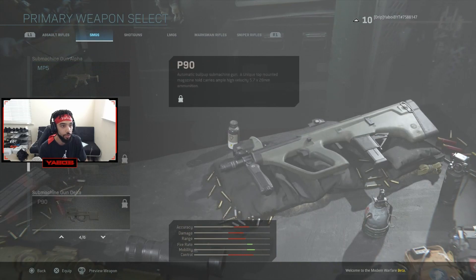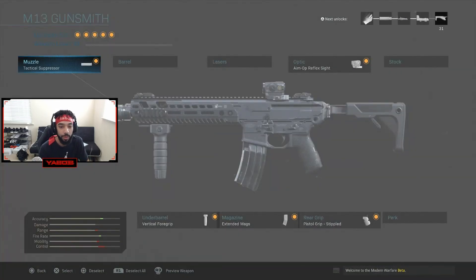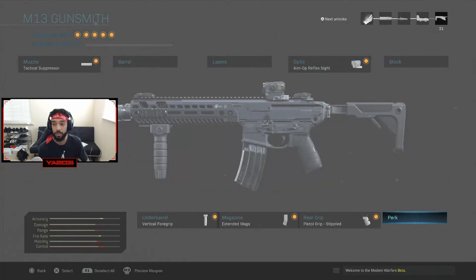If you scroll to the right you'll see Gunsmith right here. Click on Gunsmith and there's a whole bunch of different things. As you level up your weapon — as you can see, my next unlock will be a tactical grip for the underbelly at level 31 for this gun. So as you level up your gun you get different attachments, and you also get perks on your guns this year, which is pretty nice.